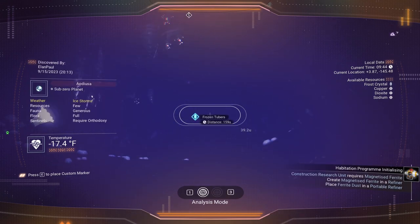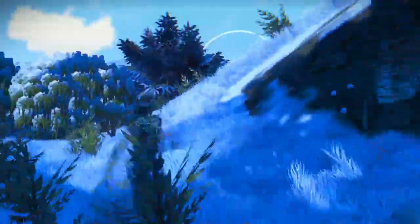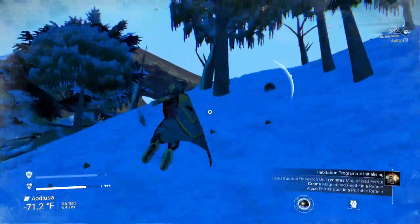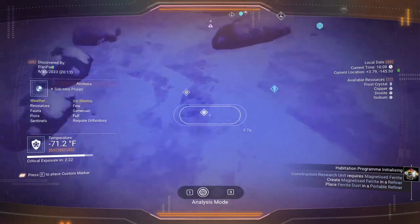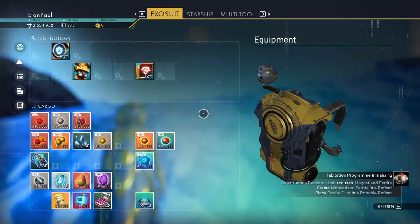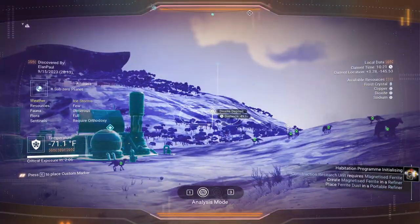I'm not seeing any other creatures in here. It would be nice to find the last creature for the bonus. Turning off the light - there's a ship right there so we'll head up the hill and see if we find anything that way. Don't see anything yet. I was hoping to get more but we're at eight out of eight. We really thought we'd find more.